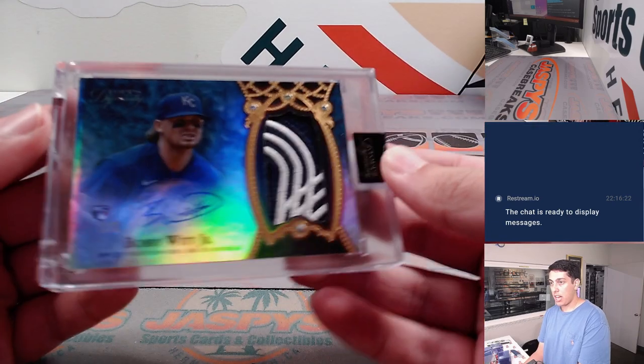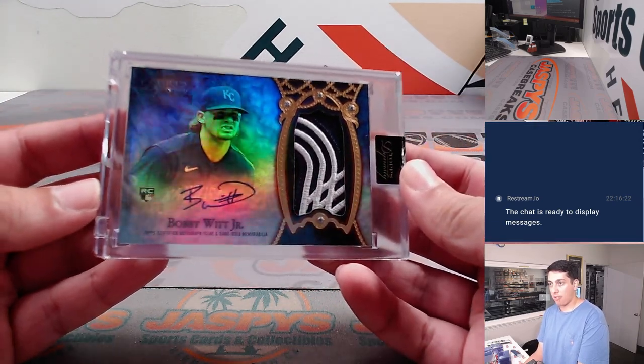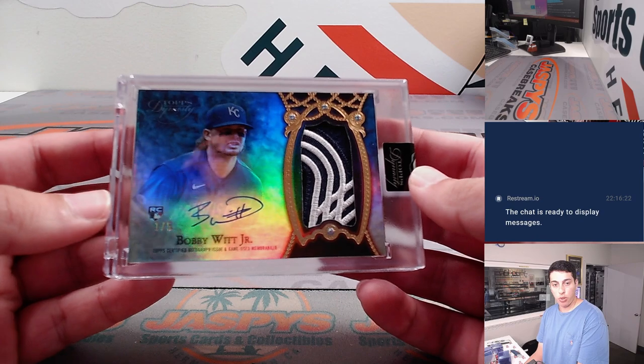And then the big one here — a Bobby Witt Jr. rookie patch and autograph. Looks like the City Connect jersey there, 1 out of 5. Beautiful card there for the Royals.